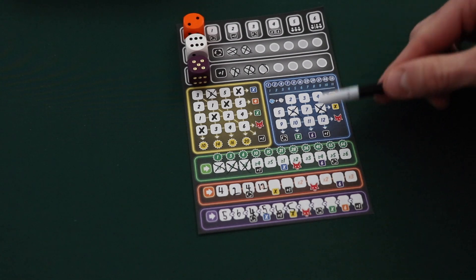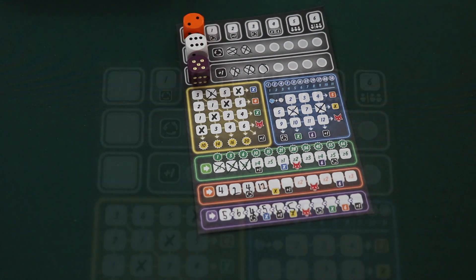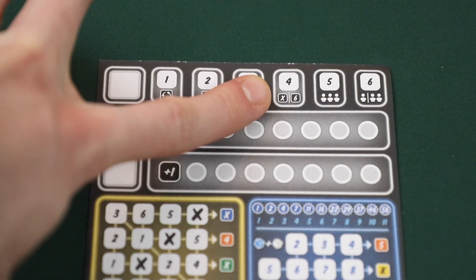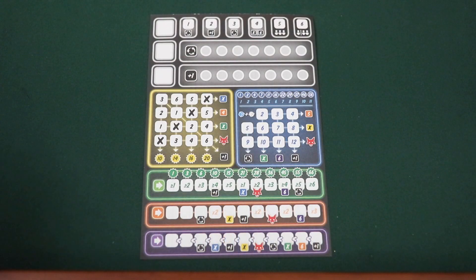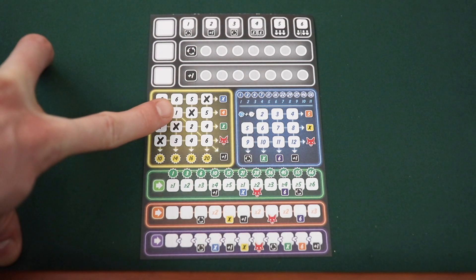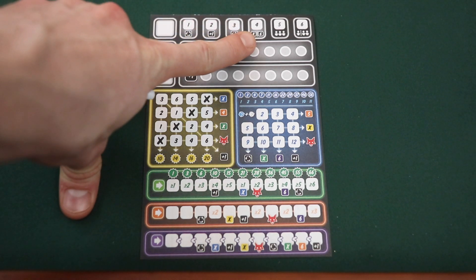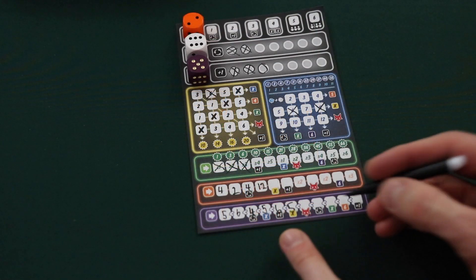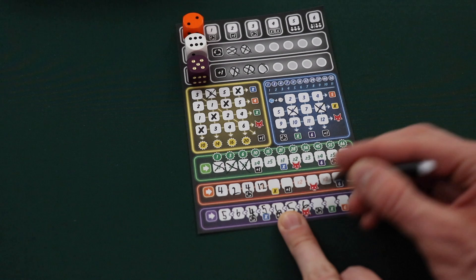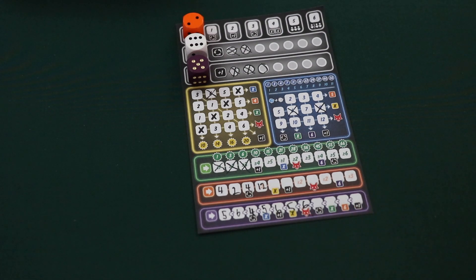In a similar fashion, if a player unlocks a purple bonus showing a six, they simply write a six in the next available purple space. At the beginning of the fourth round, each player will be able to choose a bonus — they have an either-or option. They can either use the X bonus to cross out one box in any of the sections where you simply cross out a number, or they could choose to use the six bonus to write a six in either the orange or the purple lines. The last bonus to talk about are foxes. If a player unlocks one of the fox bonuses, this will give them a potential benefit at the end of the game, which we'll discuss during scoring.